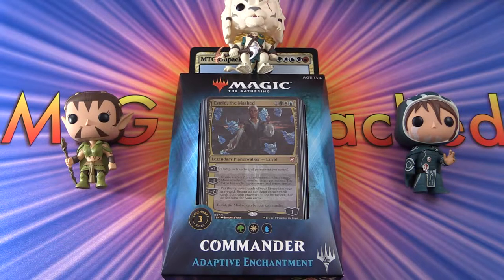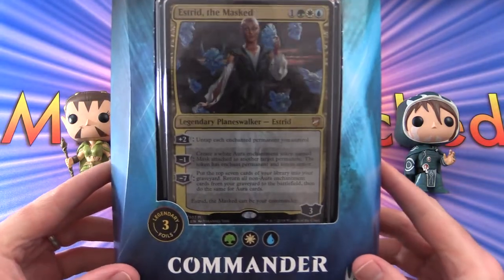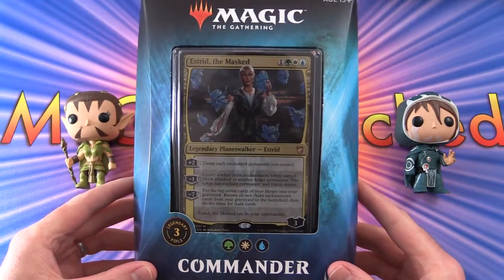Today on MTG Unpacked, we're going to crack open the Commander 2018 Deck Adaptive Enchantment. This one is all about enchantments and themes like that, and as you can see, we have another Planeswalker Commander.